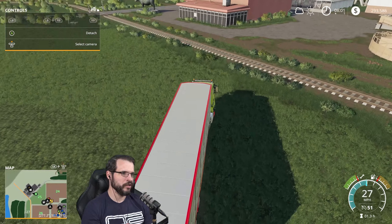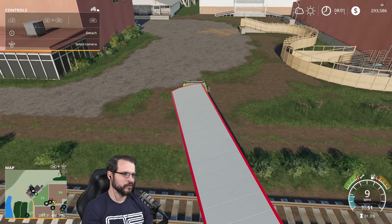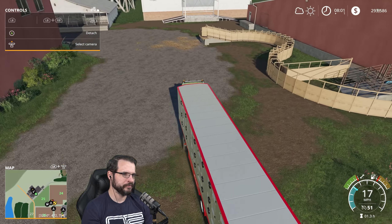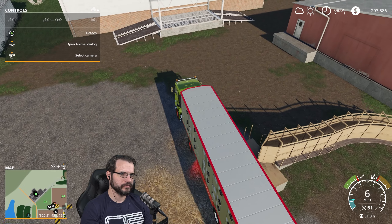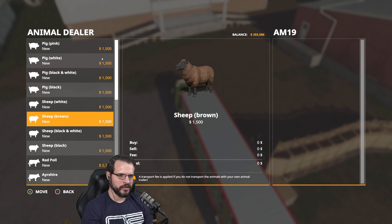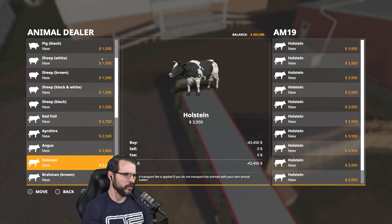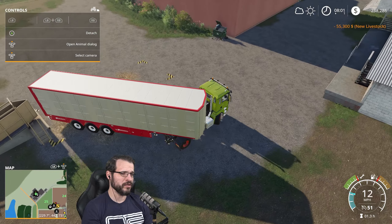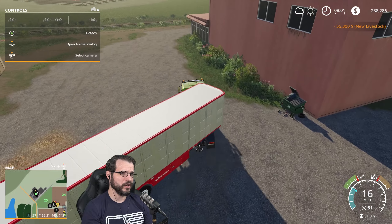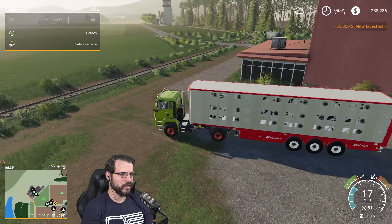We're going to cheat a little bit — we're just going to go across the train tracks right here. Let's grab us a bunch of Holsteins. Let's fill up the truck — that'll be 14. If we did that three times, that's 42. We could probably do it four times actually. Since we saved money on the transport fees, we could probably buy a couple extra cows.